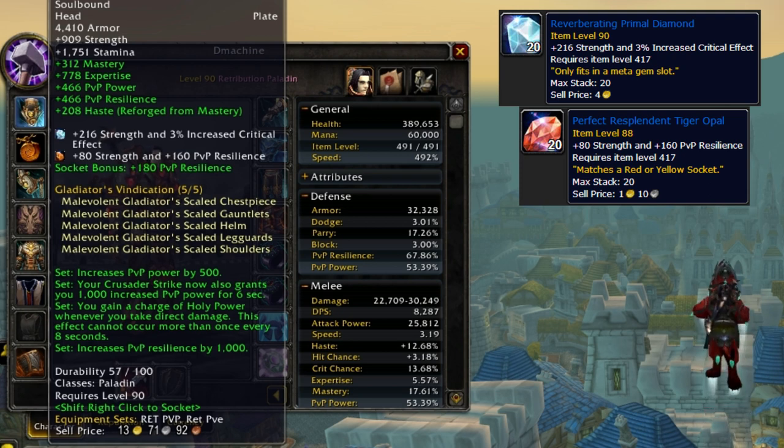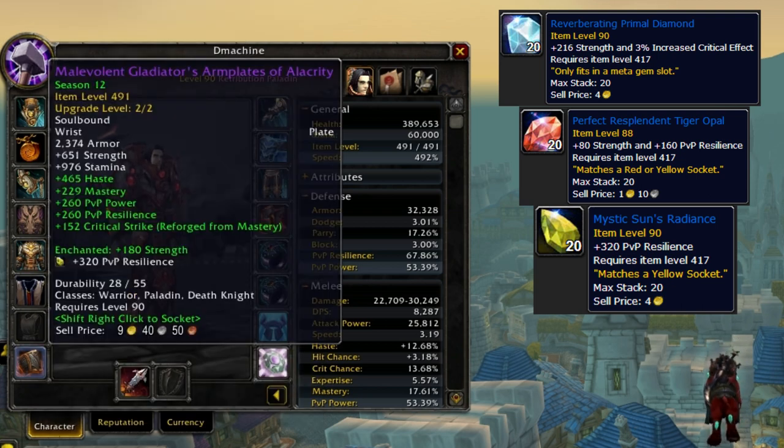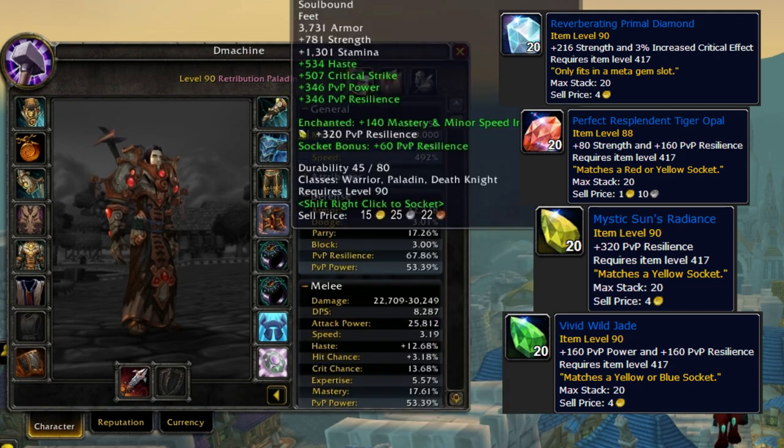PvP resilience is number one — we always want socket bonuses but resilience is priority. Even though PvP power was buffed to help off-healing, resilience is a bigger priority now because the utility given to us makes us bigger targets. For yellow sockets go straight resilience, and for free sockets from blacksmithing also go straight resilience.